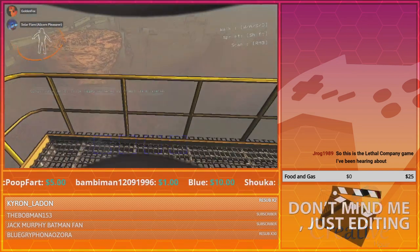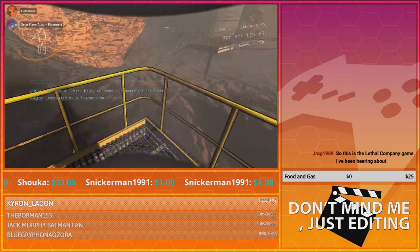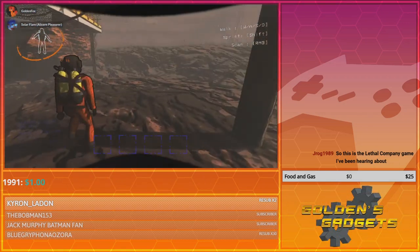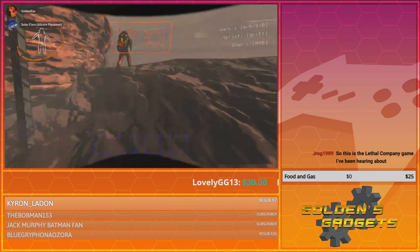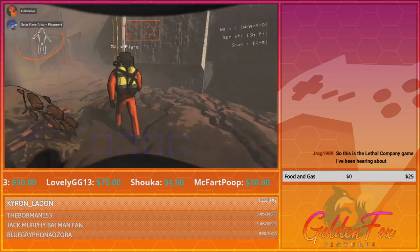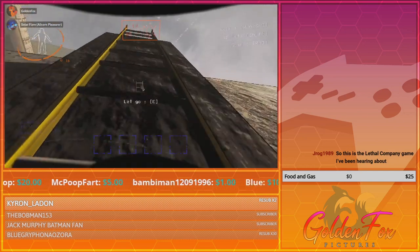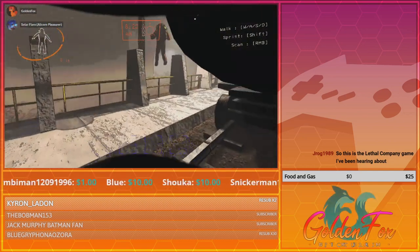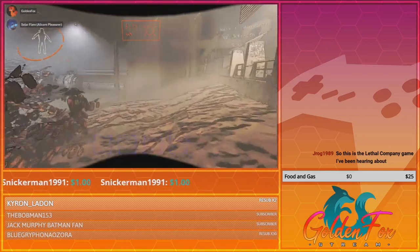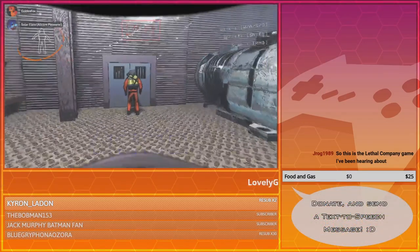Occasionally the moons will have different weather patterns that will affect how difficult it is to get back. There aren't any on this one yet, but I did see a couple of other moons that had them. They don't increase your score or anything, so it's usually best to just avoid them, but sometimes all of them will have a shitty modifier and you just have to pick the lesser of two evils. By far the worst one is eclipsed — hostile monsters will start spawning outside, and eclipsed means they spawn immediately because it basically acts like it's already night.